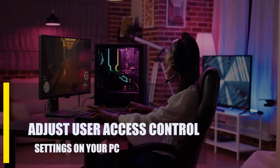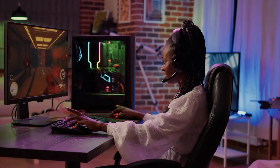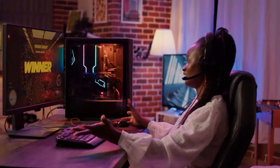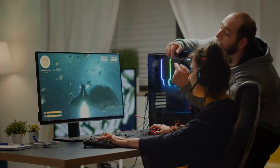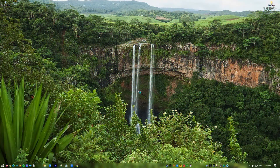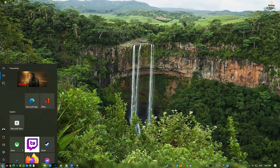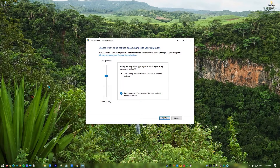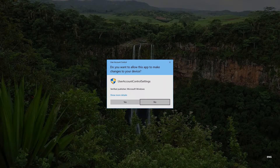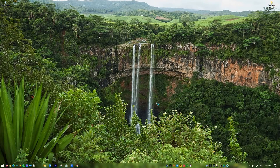Next, adjust User Access Control settings on your PC. If the update problem in Apex Legends keeps happening, you might be able to fix it by changing the settings for User Access Control. Ensure you close the Origin launcher first. Press the Windows icon, type the word 'user', and select User Access Control Settings. Hold the slide bar and move it down to the lowest setting, select OK, then relaunch Origin and see if the Apex Legends update has now progressed.